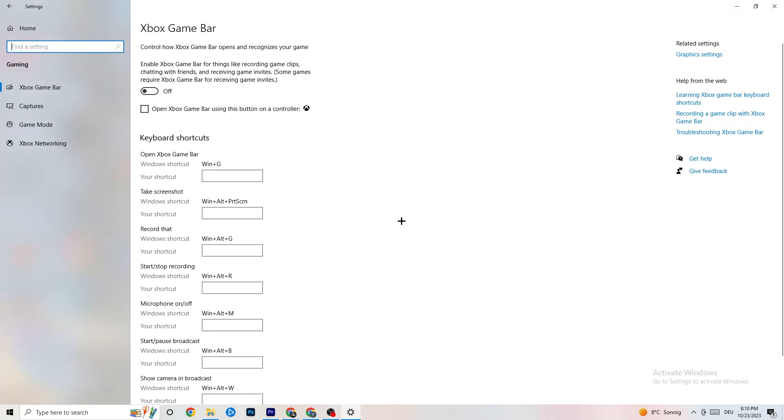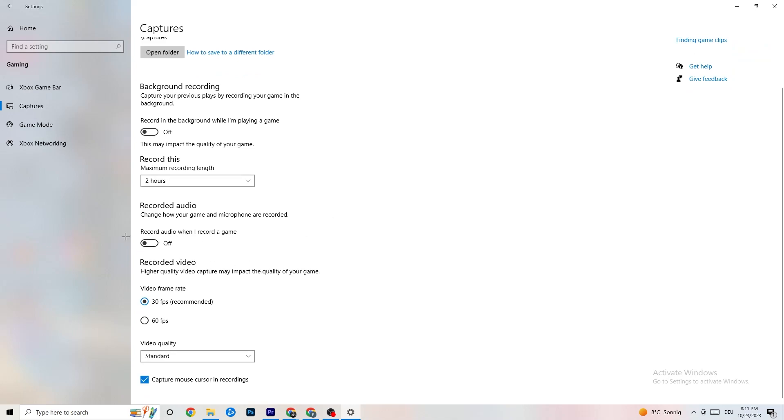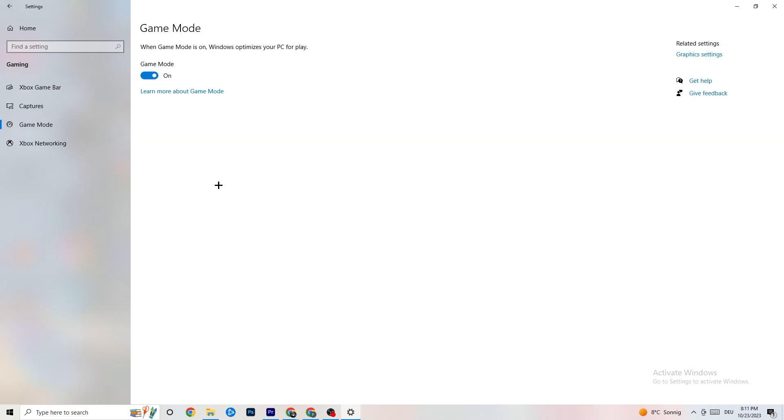Click into 'Gaming.' You'll see 'Xbox Game Bar' — turn this off. You don't need it; it just wastes performance. Then go to 'Captures' and turn that off as well, because having something recording in the background can cause mid-game crashes, prevent the game from starting, or cause FPS stuttering. Keep Captures off — you don't need it.